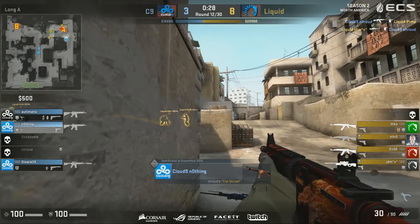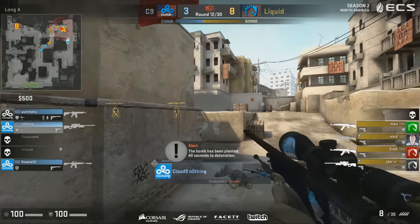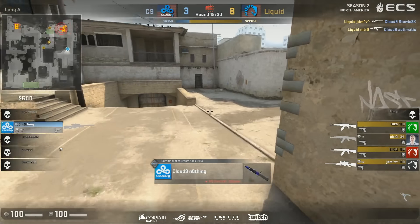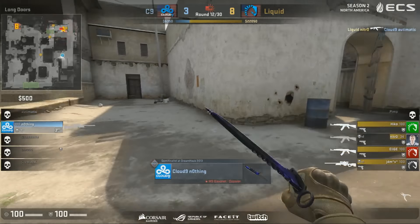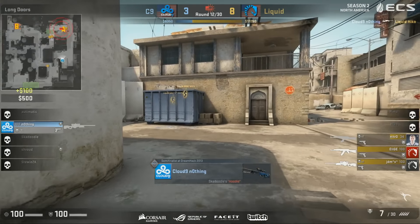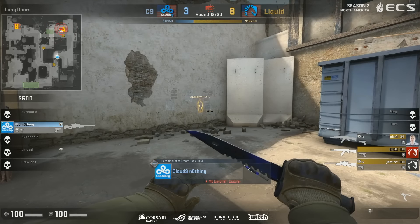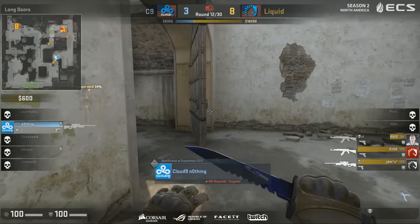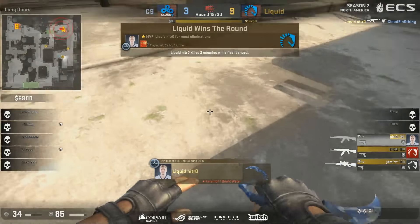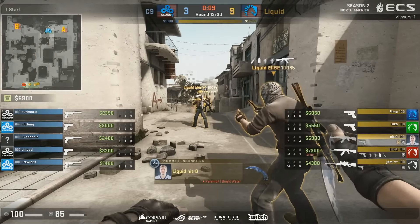Skadoodle doesn't get the first shot. More counter flashes coming in but Liquid have the numbers game in their favour. Shroud can only take one but he'll get traded immediately. Now nothing is pushing but his teammates have fallen. Those are really hard shots — his entire body is exposed versus their heads. Short getting charged by Liquid, leaving nothing alone with the AWP. They know where he is as well — he has no escape. I actually thought that Liquid would lose this round because they had no split and they were challenging Skadoodle without a flash. Not a single flash for the AWP position.